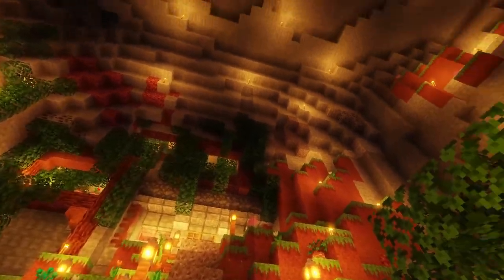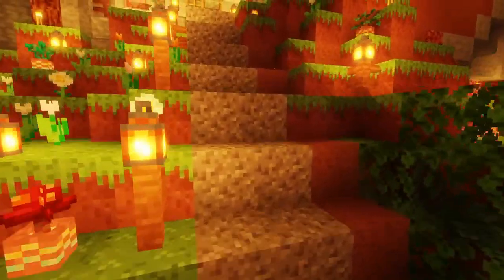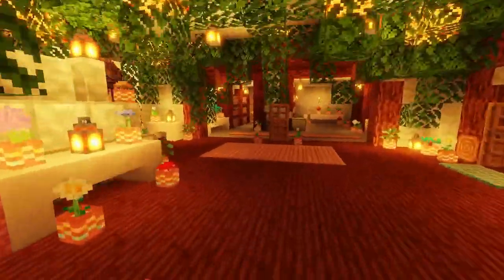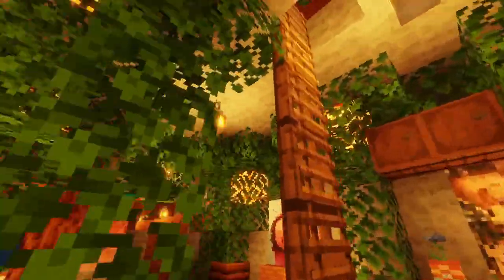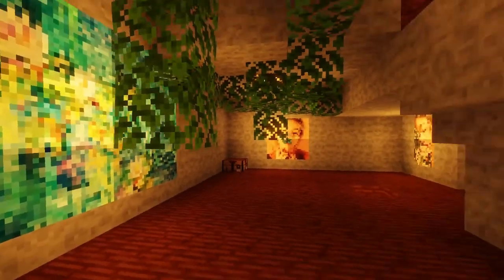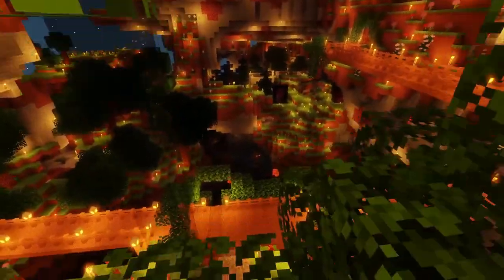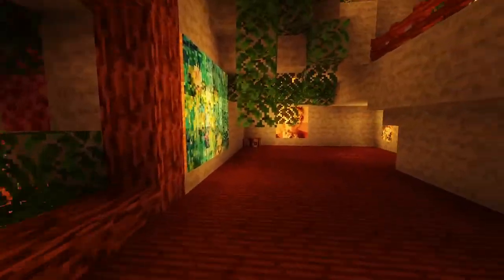I'm also gonna add some shroom lights in there so it's gonna be a little bit more lit up there, and it looks so good. I made multiple ways up but I think my favorite one is this double ladder thing. So it's just like up and there's a little bit of paintings and then here's another one you can look out of. I don't know what I'm gonna do with them yet but I think that was kind of cool.